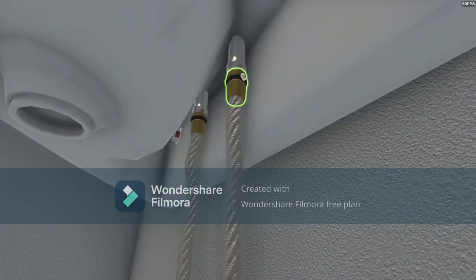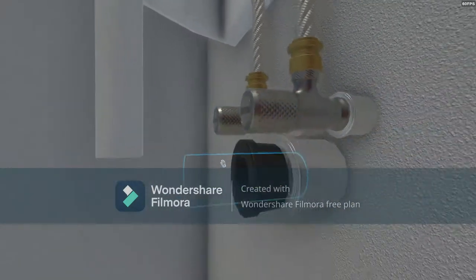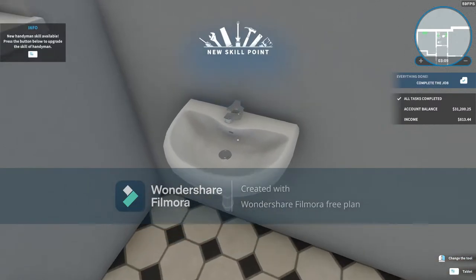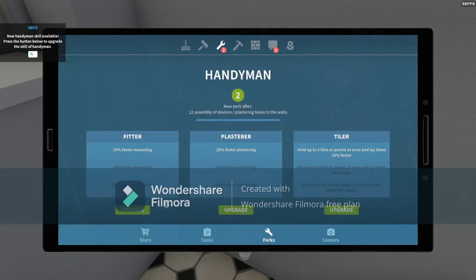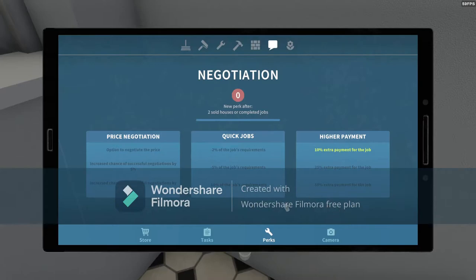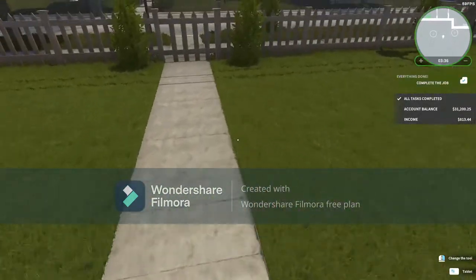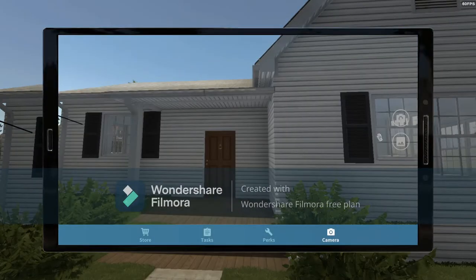We're gonna have this done pretty quick. Boom and boom. Let's go ahead and go in there — we got two of them, so let's go 20% faster, 50% faster than the mountain. Let's go 10% more — we got two of them. I had gotten some, I didn't even realize I got them. So we got this job completely done. Take a picture of this house so we know we got it done.